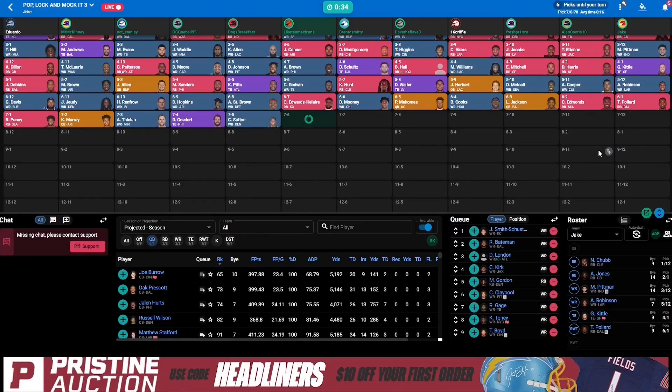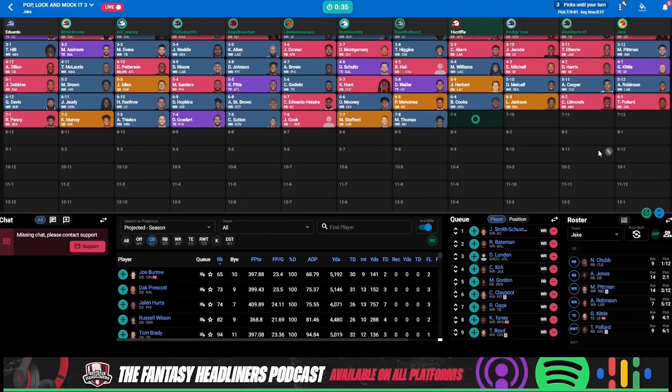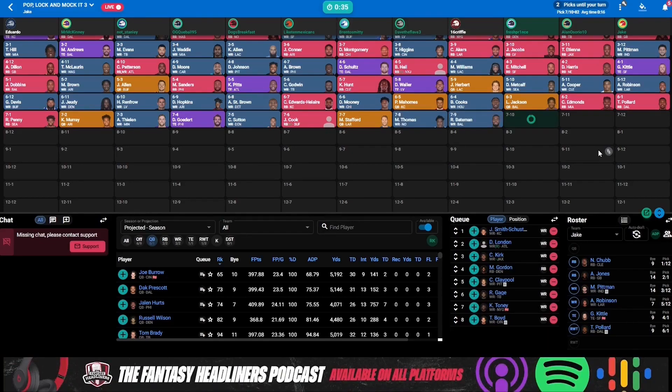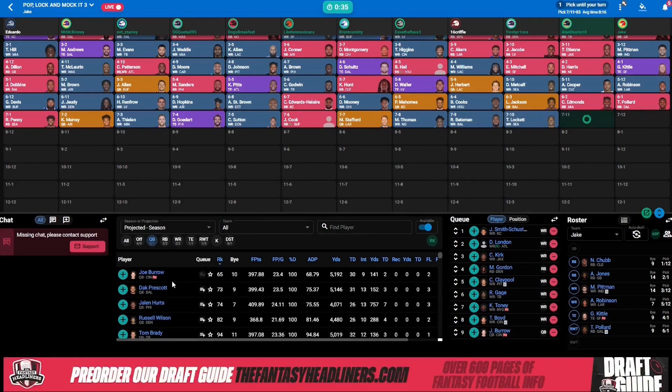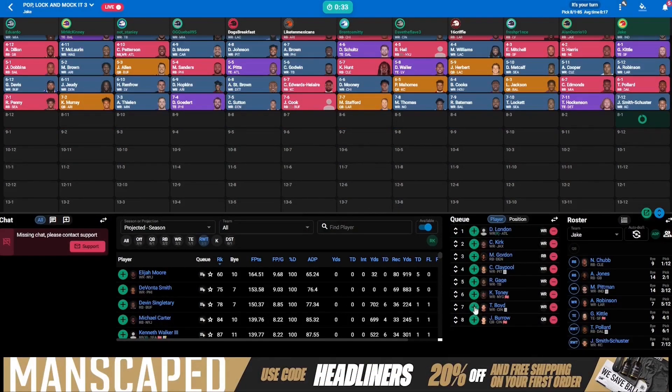Followed by the billion-dollar man now, Kyler Murray, Adam Thielen, Dallas Goddard, Cortland Sutton. Then we got James Cook in the seventh — that's super early, this team is going all out, grasping at straws. Then we got Stafford, Michael Thomas, Rashad Bateman — love myself some Rashad Bateman — followed by Tyler Lockett, TJ Hockenson. And then I'm back on the clock here at the end of the seventh.